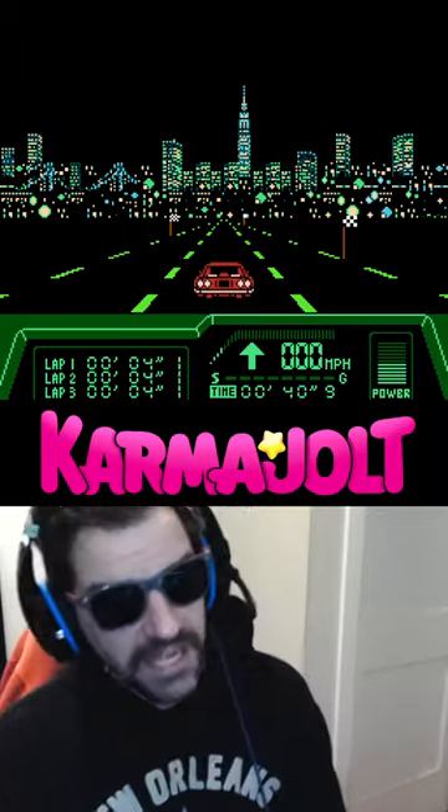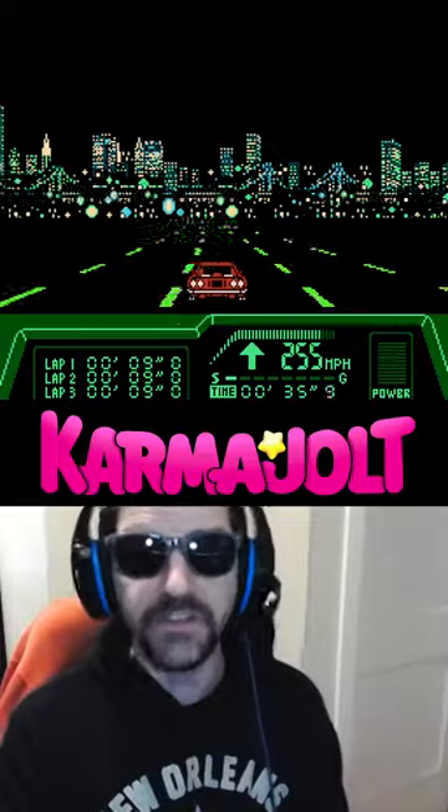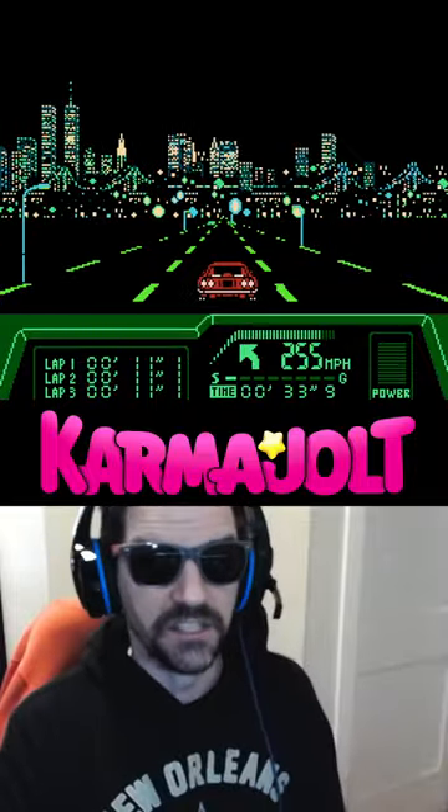One more thing: whenever you're stopped, you can hold down and B to charge your power meter, then when it gets to the maximum, you hit A and you'll instantly accelerate to 255 miles per hour. Anyway, try these codes and tell your friends I'm rad.